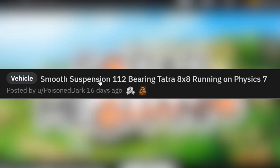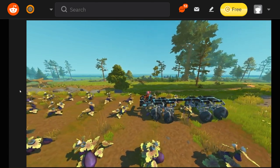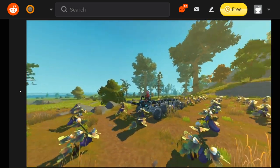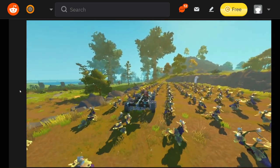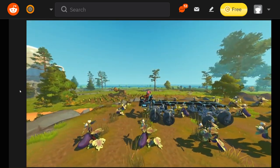Smooth suspension. 112 bearings. Tatra 8x8 running on Physics 7. Optimized physics settings. Let's see what we got here. Look at that go — oh, beautiful. Beautiful suspensions. Oh my goodness. Vehicle body barely moving, but the wheels are going nuts. Beautiful suspension — look at that thing go.